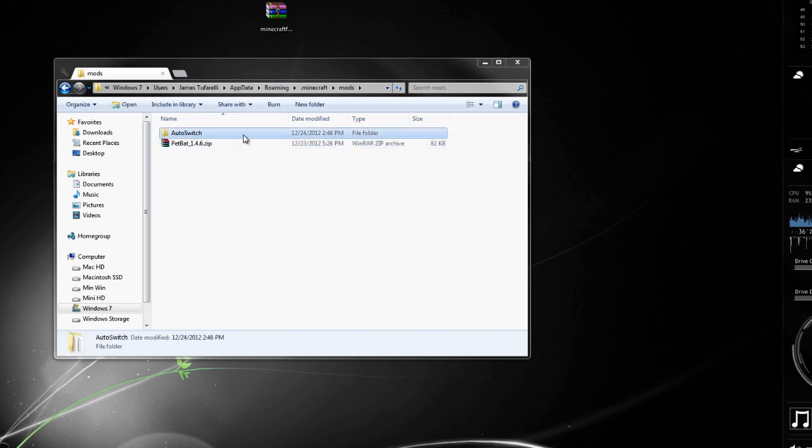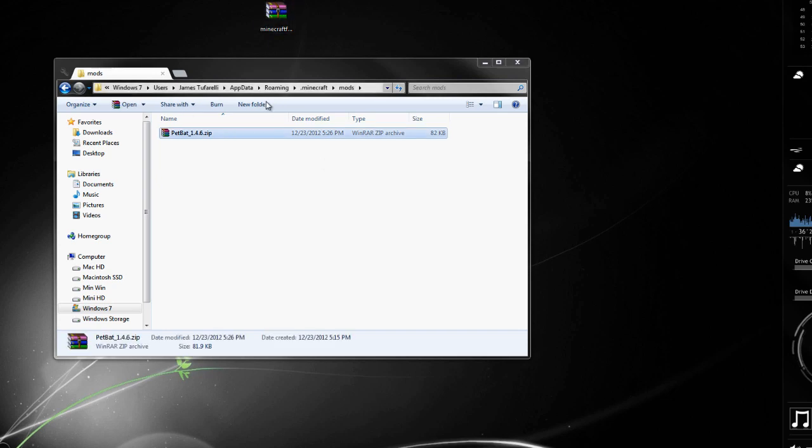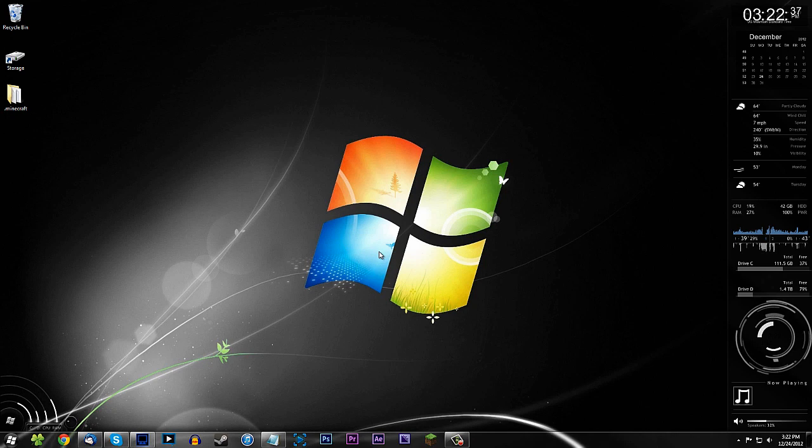All you're going to need to do is drag the Pet Bat mod into the mods folder. I shouldn't even have that auto-switch in there anyway. So now you've got the Pet Bat mod installed — just the zip file. Don't extract it. Leave the .zip file in there. Doesn't matter what the name is, it should just access all the files. Now you should be able to open up Minecraft and it will work perfectly. And that is going to be it for this video, I hope you guys enjoyed.